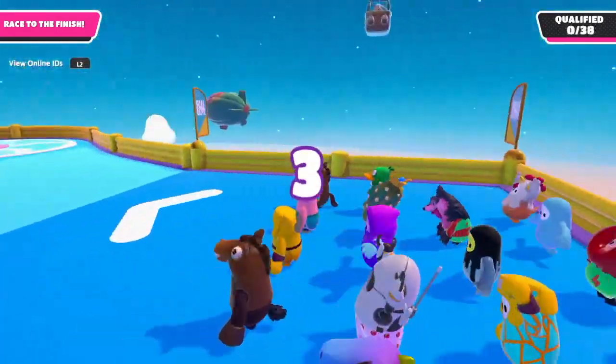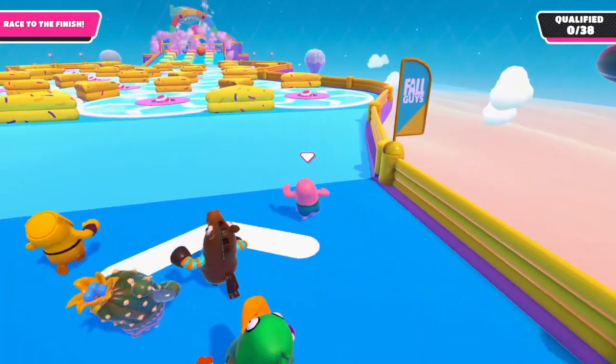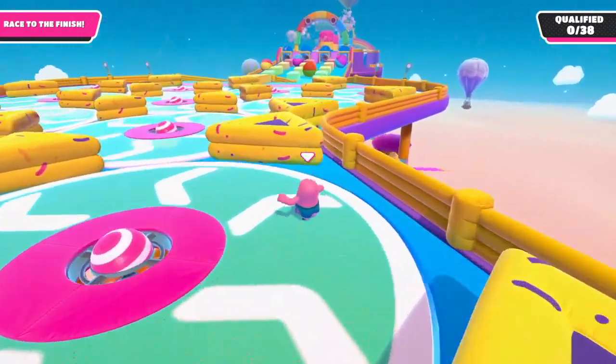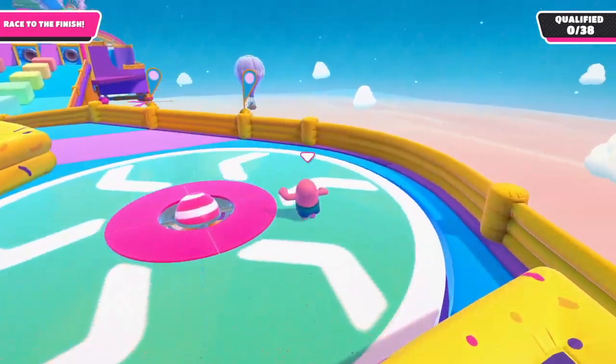Rounds can either be survival, race, team, hunt, logic, and of course the final. At the moment, Fall Guys is only on PC and PS4. However, it is said to be coming out on Xbox and the Nintendo Switch soon. It costs £20 on Steam and £16.99 on PS4.